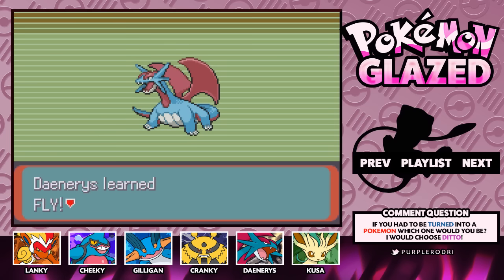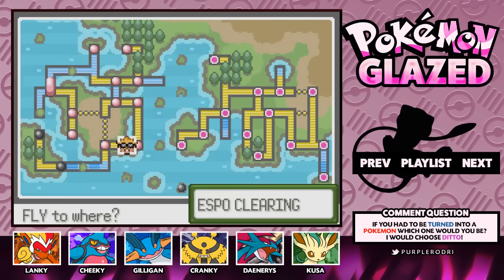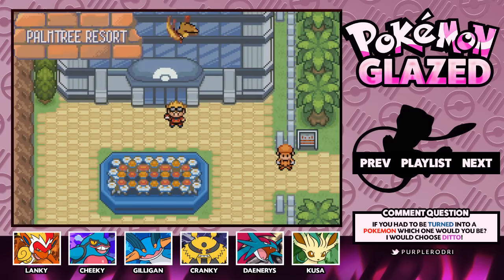Now we're able to make our way to the Palm Tree Resort, which is only available by flying there, which is kind of weird. I guess all the Team Fusion Grunts were blocking the place, so we can only fly there. Let's go ahead and make our way to the Palm Tree Resort — I believe that's the only place we need to go for now.